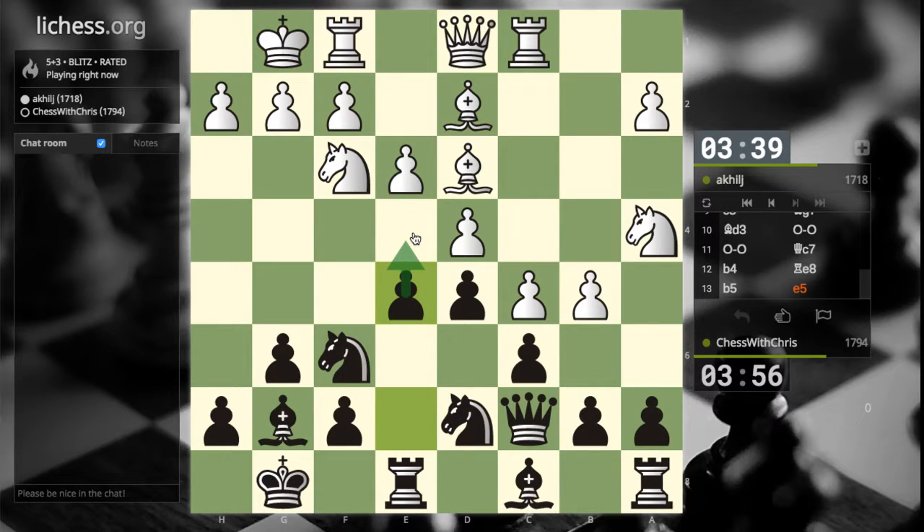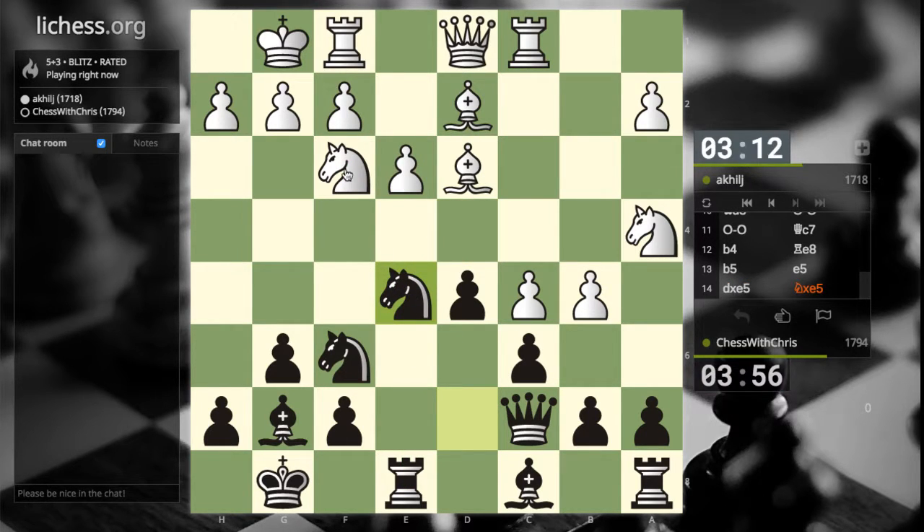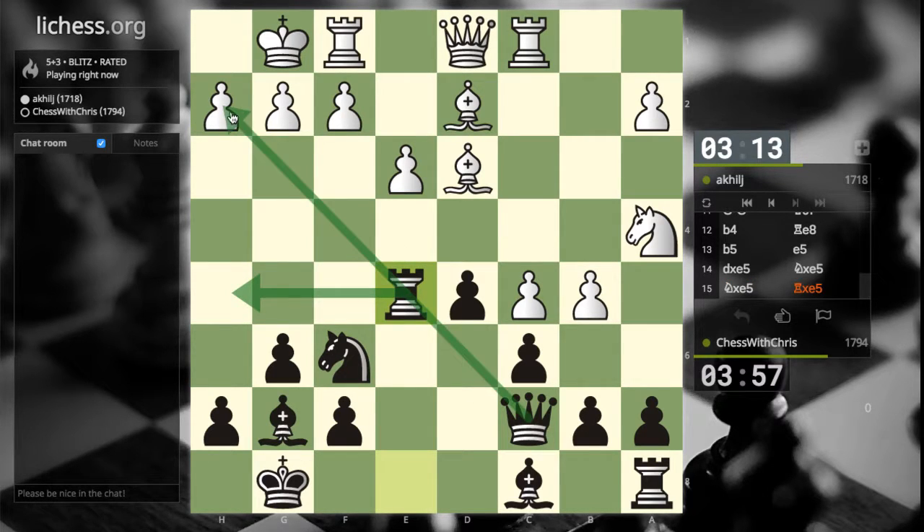I'm threatening a pawn fork. If he trades, I'm planning to take back with a knight. If he trades again, I'll take back with a rook. That's really aggressive, but I like it — because it removes his king's defender, right? And now my rook can come over here and coordinate with the queen.